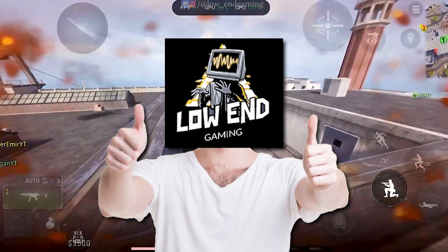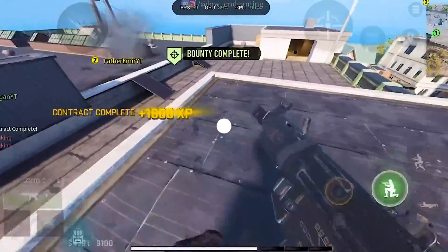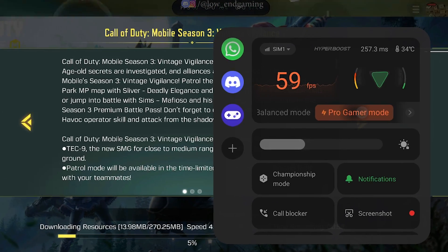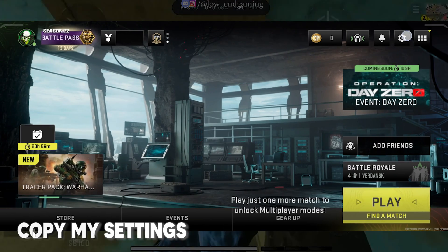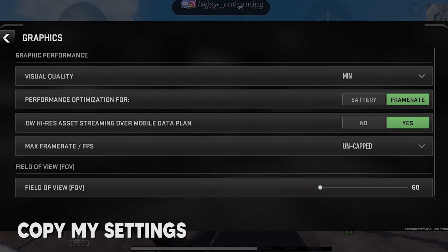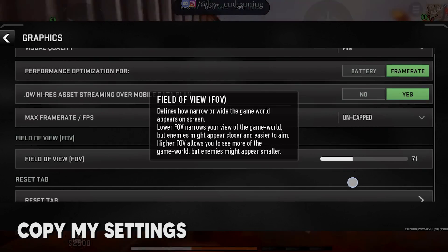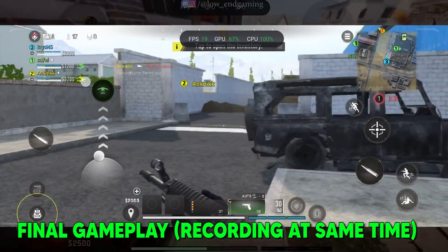If this video gets 100 likes I will make a part 2 for this, so if you want part 2, hit that like button. Now we will change the in-game settings. First, when you open the game, your device's game booster will automatically start — make sure to set it to High Performance or Gamer Mode. When your game is open, go to Settings and open Graphics. Set Visual Quality to Minimum, Performance Optimization to Frame Rate, Max Frame Rate to Uncapped, and change the Field of View to 70. This will give you a tremendous FPS boost.